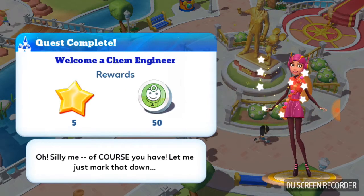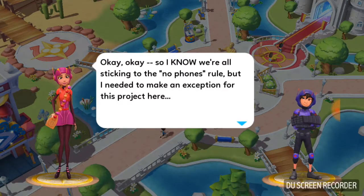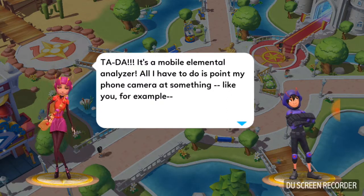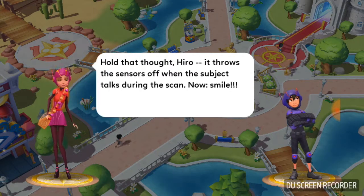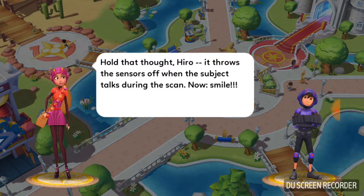A chemical engineer? No, okay. So I know we're all sticking to the no phones rule, but I needed to make an exception for this project. Tada! It's a mobile elemental analyzer. All I have to do is point my phone camera at something — like you, for example. Hold that thought, hero — it throws the sensors off when the subject talks during the scan. Smile!